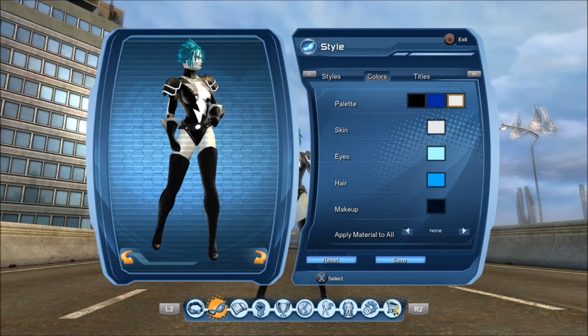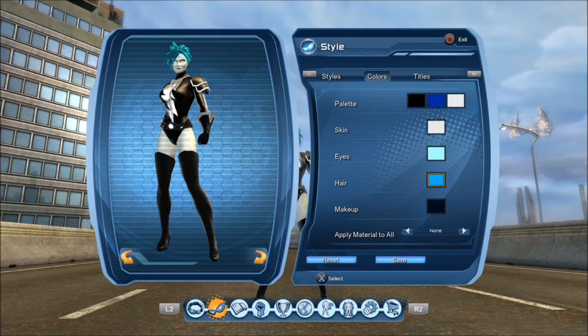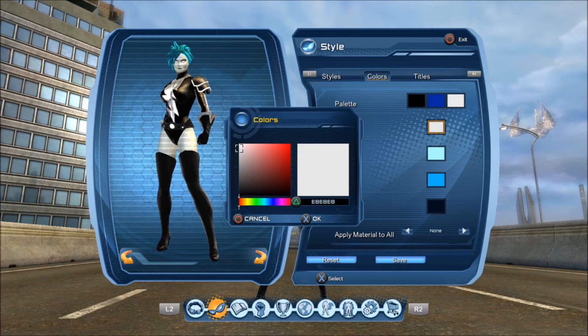The secondary color is blue, and the trim is white. For the skin tone it's E8 E8 E8 — it's more of a cream-white color.